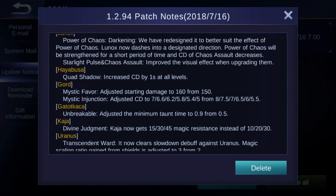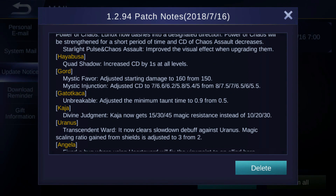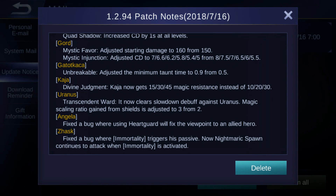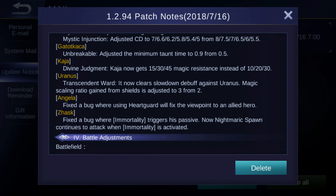For Harith, Mystic Flavor's starting damage is adjusted to 260 from 150 — that's a buff. Mystic Injection cooldown is also a buff — it was 5.5 and now it will be 5 seconds at max. Gord's Unbreakable has the minimum downtime adjusted to 0.9 from 0.5 — that's a nerf.